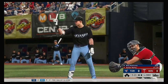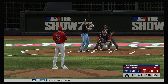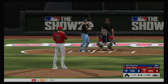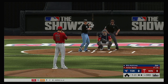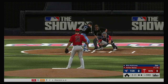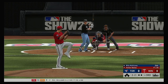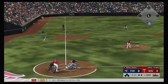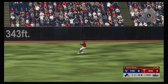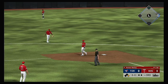New inning set to get underway and in to hit next, the speedy Billy McKinney. Still one and two as he fouls it away. He goes against the shift there, on the ground to the left side — and that's through for a hit. So that puts the leadoff man aboard to get the inning underway.